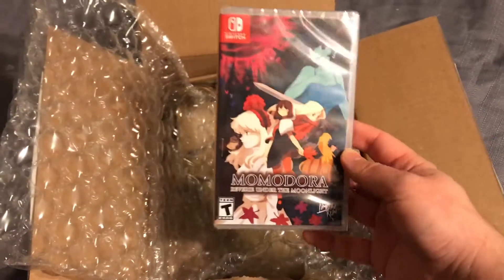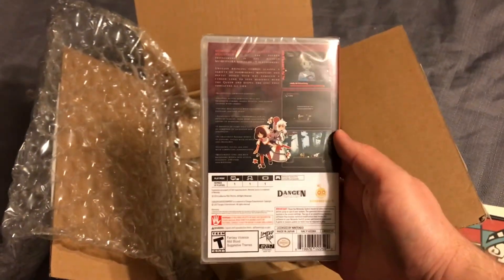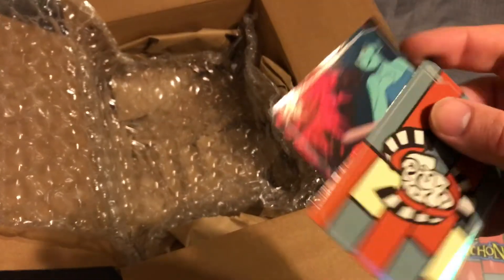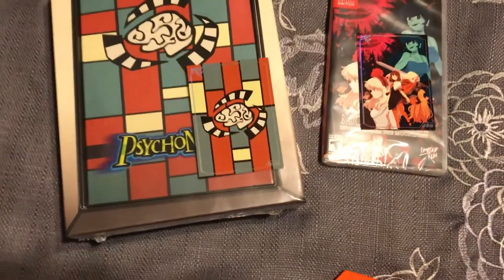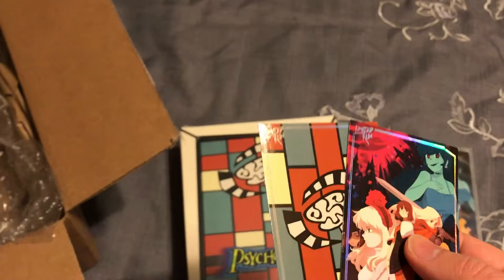I also want to make sure I point out — here's Momodora, finally. I know a lot of other people have gotten this already, so I don't really dwell on it. But I do want to check out what cards I got. Interesting — so basically the cards that I got are just like the cover art again. And they're silvers, which is fine.